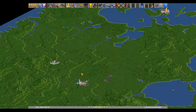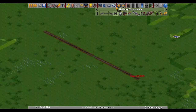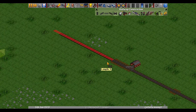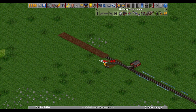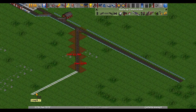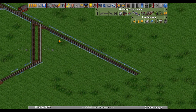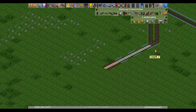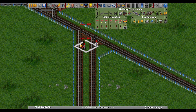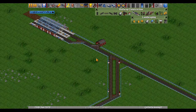Hello everyone, today we talk about junctions. I saw something on Reddit that was quite curious. The setup had a station here as a drop station for two types of cargo — one coming from one direction and the other from another — with some interesting configuration, and the person was wondering why it was not working.